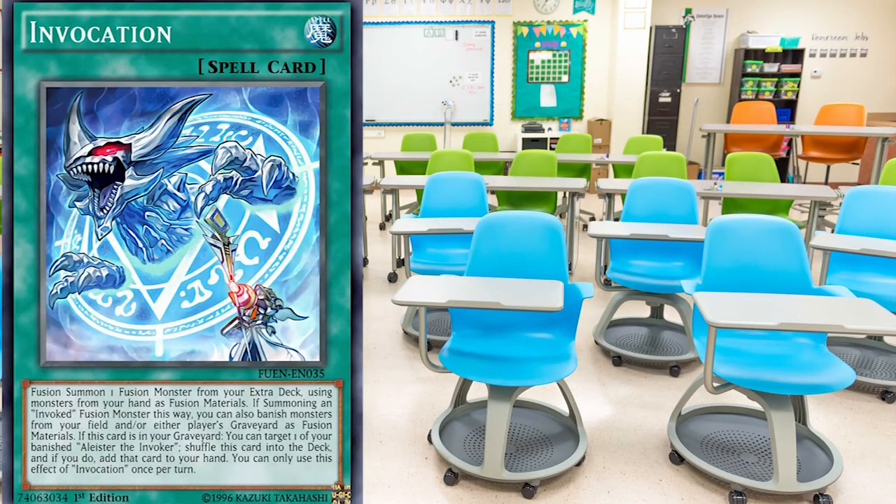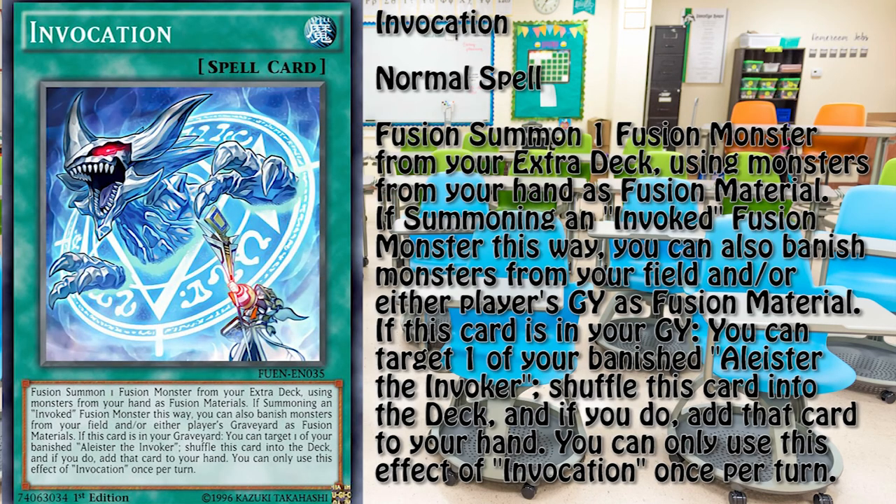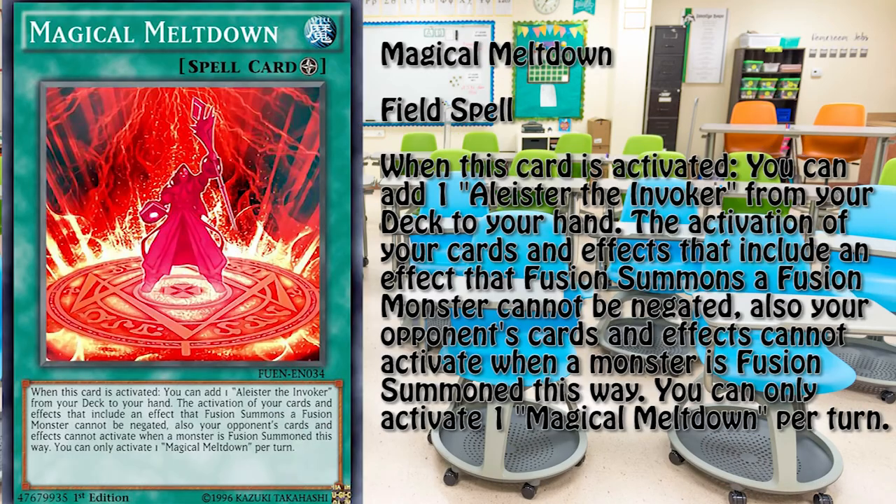While on the topic of Invocation — this is the card. In short, it allows the user to summon an Invoked monster, banish an opponent's monster from the graveyard, and reset Aleister to the player's hand for the next turn. This is Magical Meltdown, the field spell of the deck. Its effect allows the player to search out Aleister and prevents any disruption to the upcoming fusion summons.